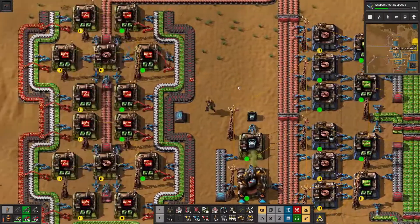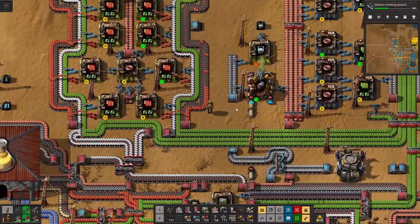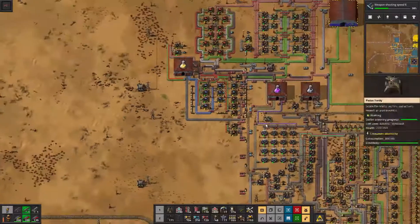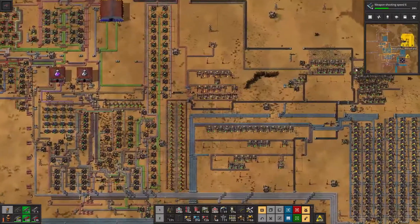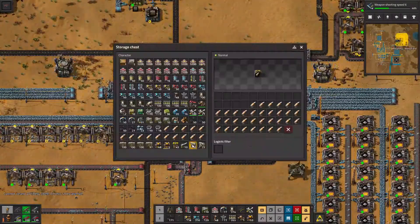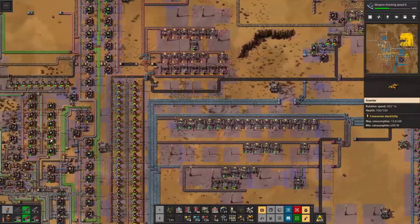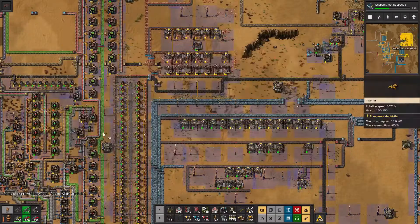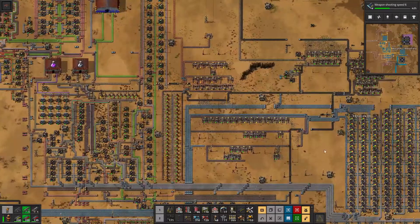These substations are definitely getting used. I think that's where we're going to put a cut right now. Thank you for watching, and in the next episode we're going to be killing some more bugs. I would very much like to remove all yellow inserters. Thanks for watching!